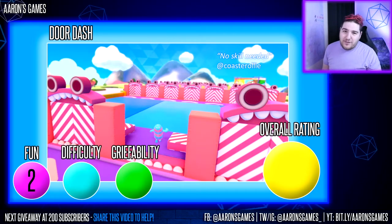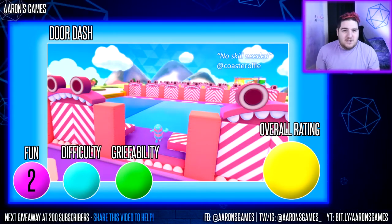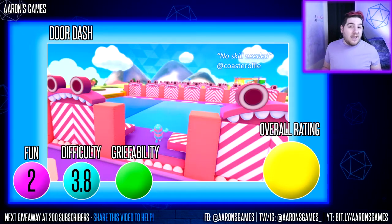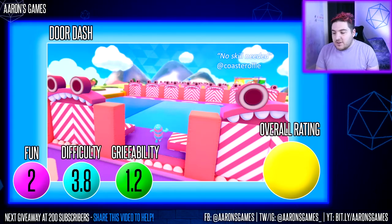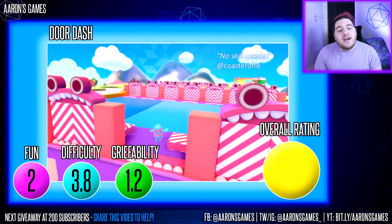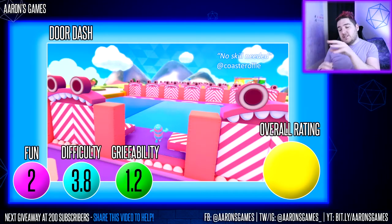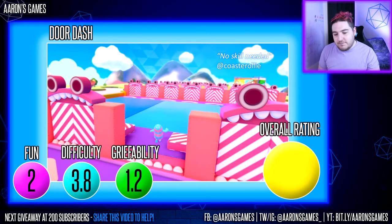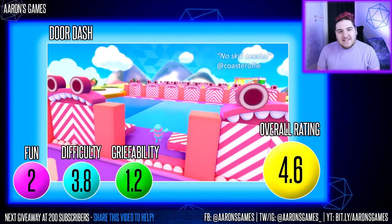Fun is 2 out of 5 — it's a going-through-the-motions type level and can be quite unfair. You can go from high up the ranks to low down very quickly. Difficulty 3.8 — there's no way of knowing which door is real until you jump at it. Griefability 1.2 — there's not really anyone griefing; it's mostly just get there as quick as you can. The only potential griefing area is right at the end if you tap the grab button to pop someone behind you. Overall rating: 4.6 — I gave it a 6, but in general it's not one of the best levels.